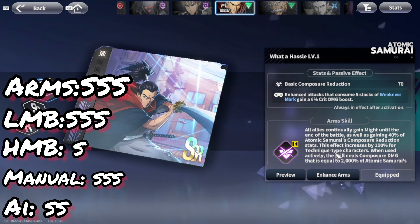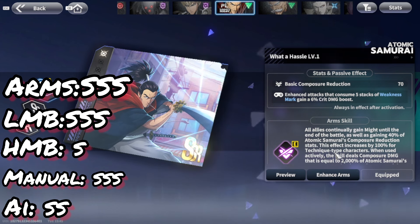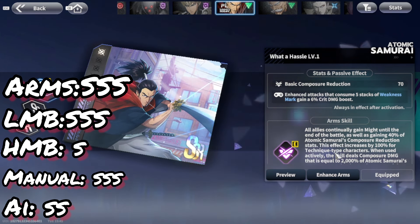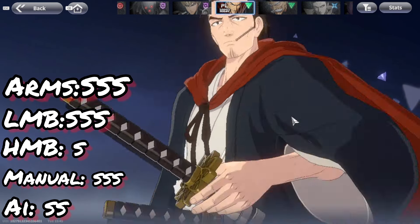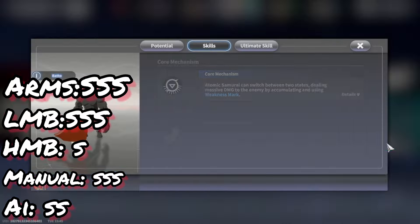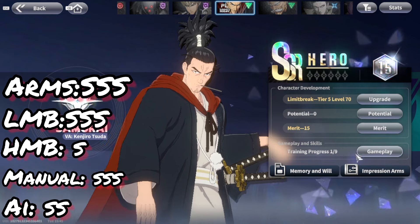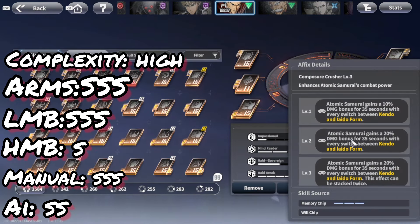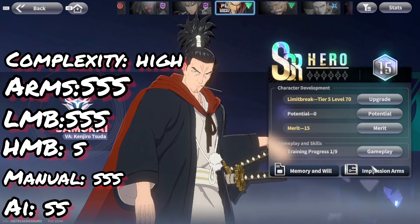In terms of complexity, he is a high complexity character — something you need to pay attention to. You need to understand how this character works. He has two forms, and you want to continuously switch between them. His Composure Crusher gives him a 20% damage bonus for 35 seconds with every switch, so if you switch frequently you can stack this damage bonus, which is very good.